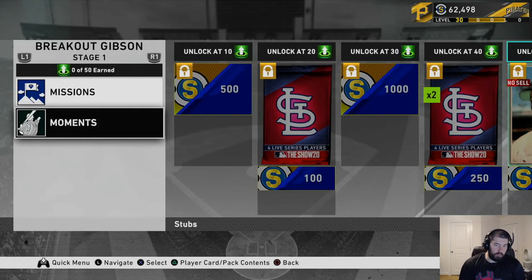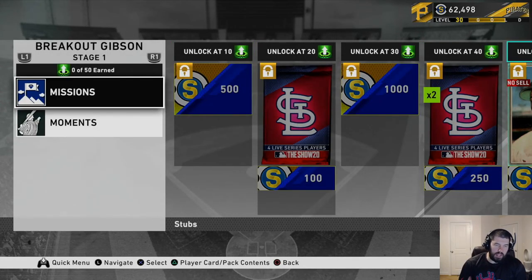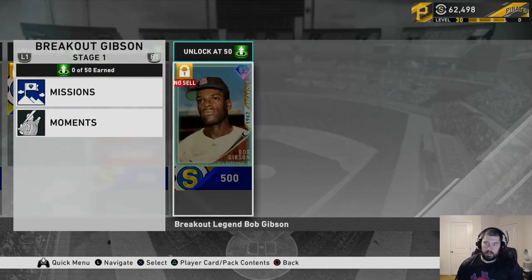Now that we know the Bob Gibson gives you 40 program stars, let's see what you gotta do to get him. It looks like we gotta get 50 points to unlock the breakout Bob Gibson 85 overall card, just like in the previous second program player for the Al Kaline, as well as in the first inning program which was Curtis Granderson and Kerry Wood.